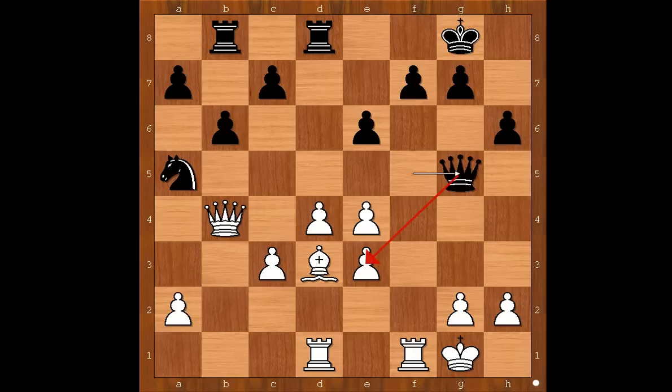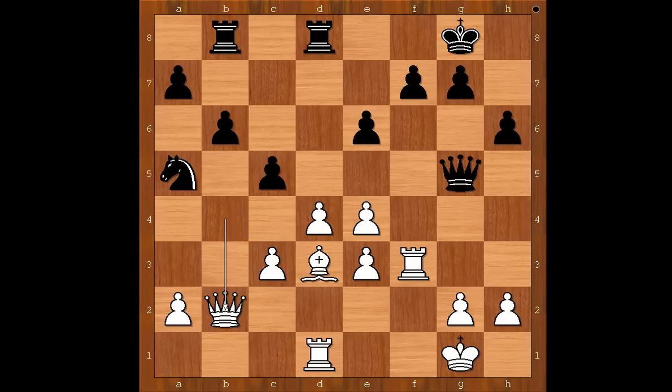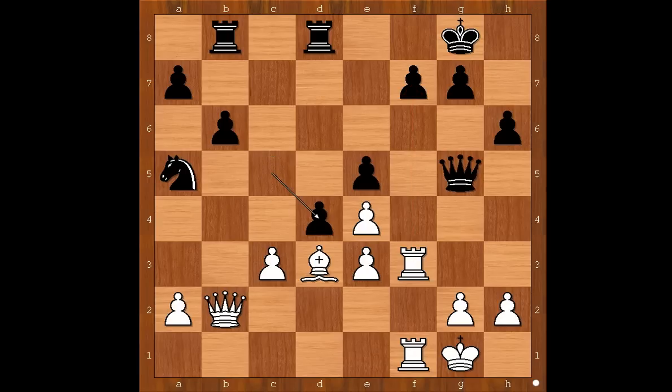Queen to g5, attacking the pawn on e3. Rook to f3, and now c5 — this is the move that black wanted to play a long time ago, even yesterday. Queen to b2, e5, and now rook from d to f1, threatening rook takes pawn on f7. How to defend the pawn? Wesley So played c takes on d4, c takes on d4. If rook takes on f7, then queen takes on e3, winning the bishop.